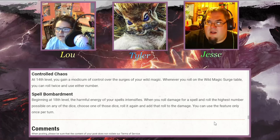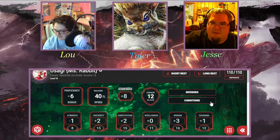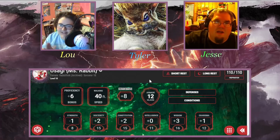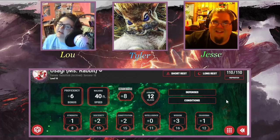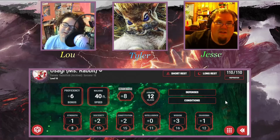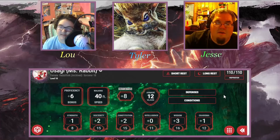Lou made an exploration-based character — admittedly not a great exploration subclass, but she wanted to do it anyway. The character is Usagi, also known as Miss Rabbit. Usagi is literally the Japanese word for rabbit, and interestingly it's also the name of Sailor Moon's protagonist according to Google. Usagi is the White Rabbit of this little world and is strictly an NPC. Rabbits are tricksters in Japanese culture, which fits the character concept well.